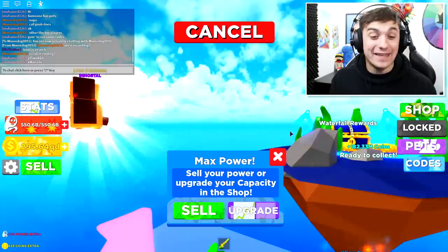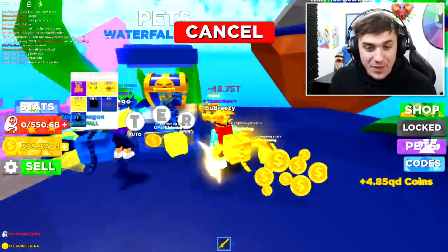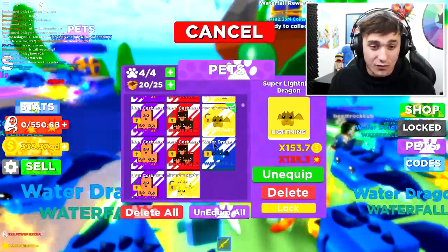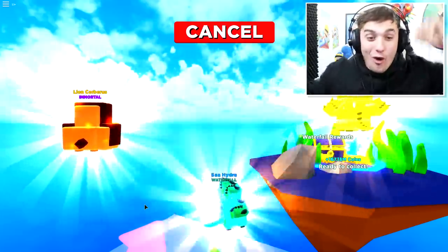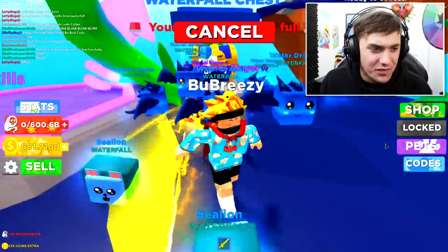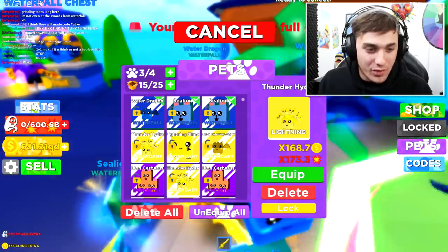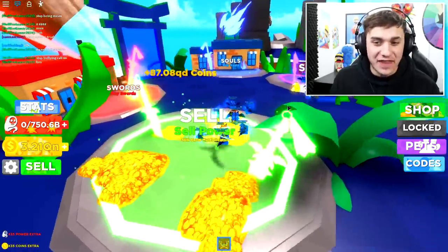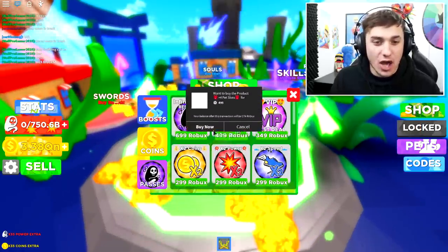It's time to open some brand new pets. We managed to get a waterfall pet almost straight away — let's take a quick look. Oh my goodness, a 9% pet already! The best pet in the game is the 1% pet, so we just got the second best pet. We got the sea hydra — oh my goodness! We finally got the number one pet in the game! Let's unequip whichever pet isn't good and replace it. I'm also going to the shop to buy plus four pet slots because otherwise this is taking way too long.